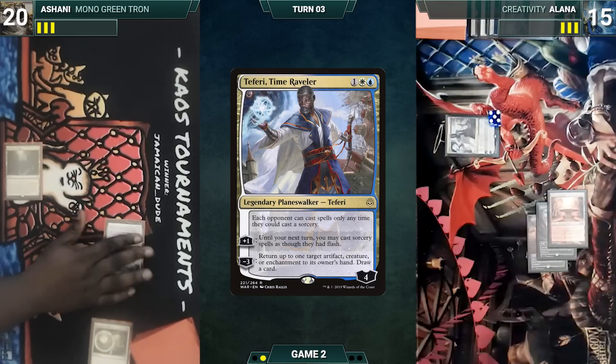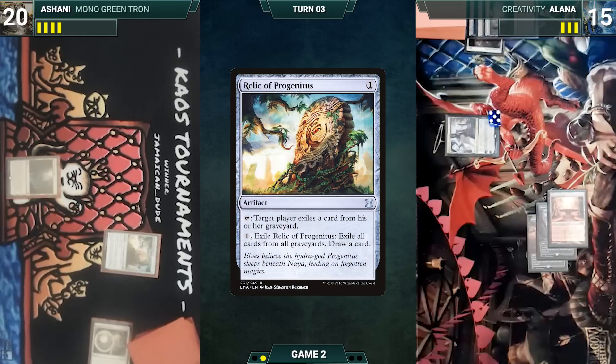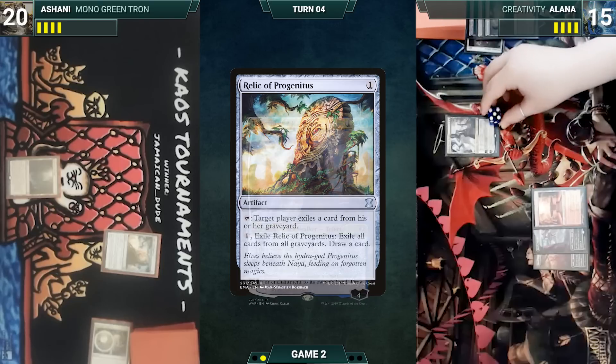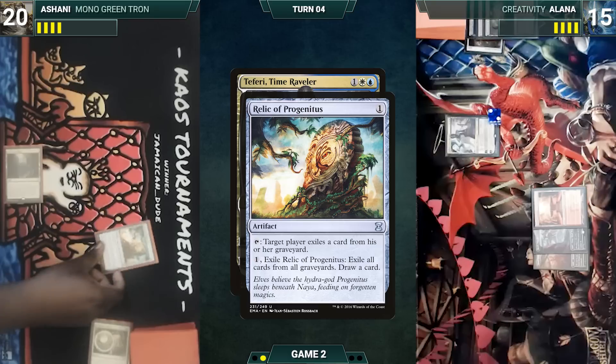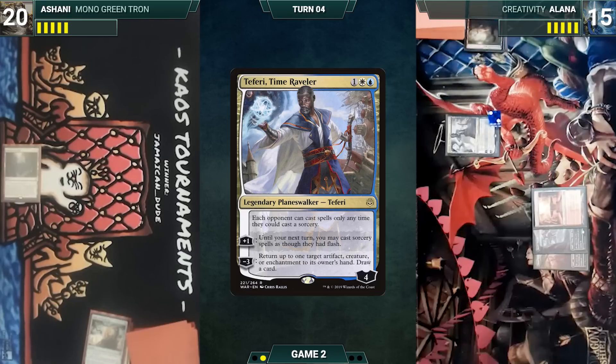End step, I will target the Relic ending in your graveyard. Draw. Pass the turn. Draw for turn. Minus three Teferi — we'll bounce the Relic. We'll pop the Relic, exile all the cards, and I'll draw a card. Draw a card. Being lucky is something.